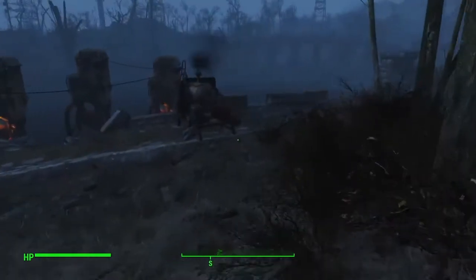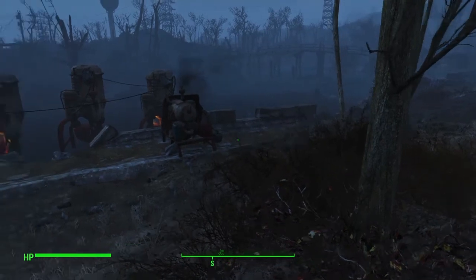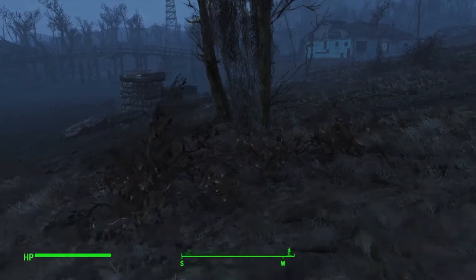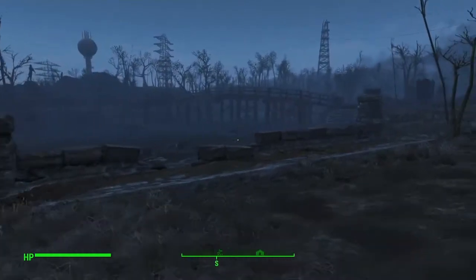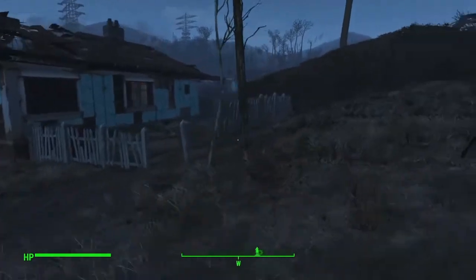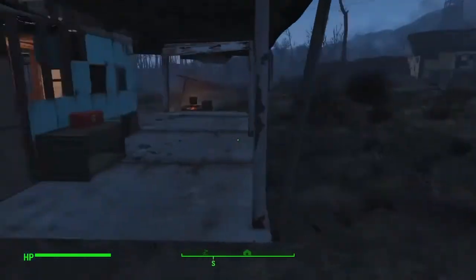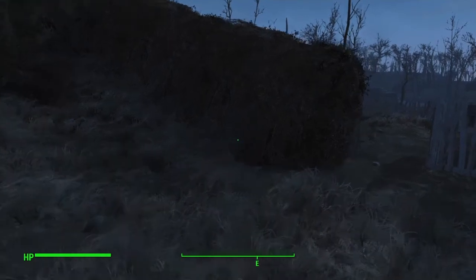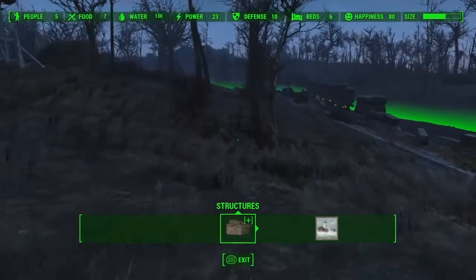The first step is to produce fresh purified water — that's going to be the ticket. We can do this fairly early on. I'm in Sanctuary Hills right now, which you can access early in the game by following the first parts of the Minutemen questlines with Preston Garvey. From there you can start producing water by the truckloads not too long after getting started.